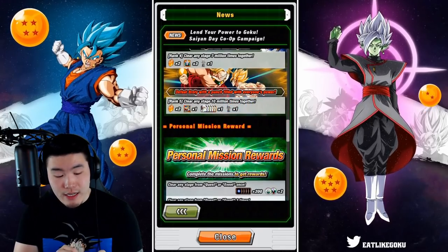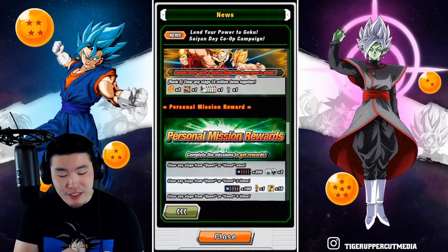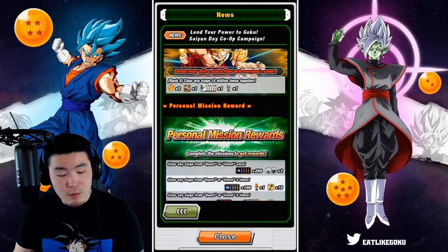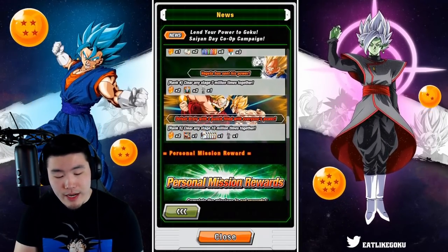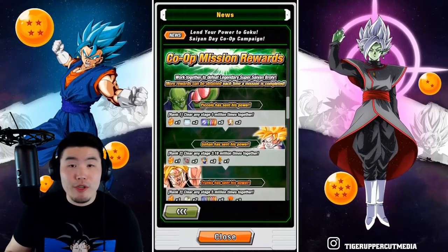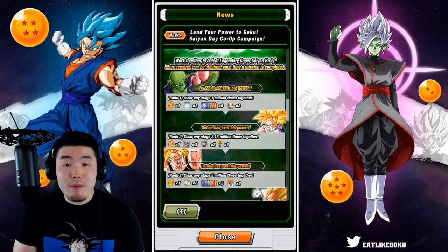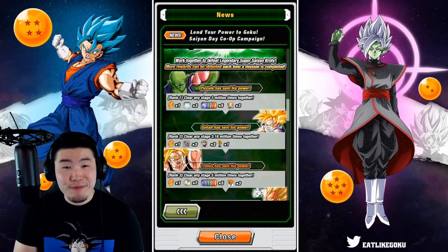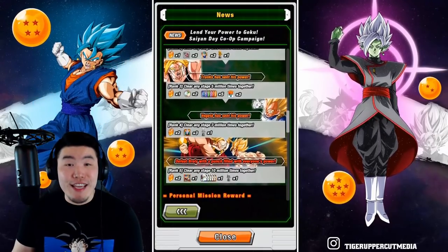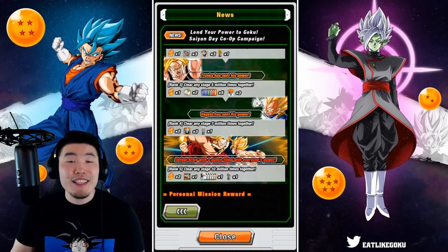For the final rank 5, defeat Broly with a punch filled with everyone's power — clear any stage 10 million times together. Rewards are 2 stones, the wallpaper, some Grand Kais, and some Hercules statues. So essentially, to get all the co-op rewards, Global and JP players have to work together to clear 10 million stages.